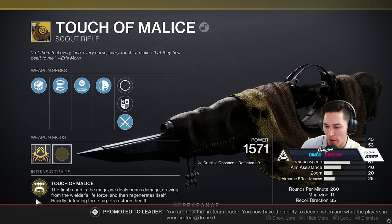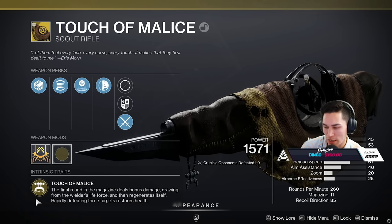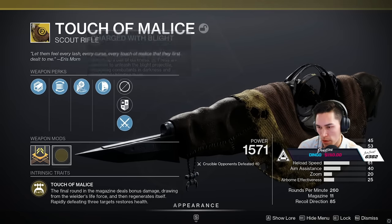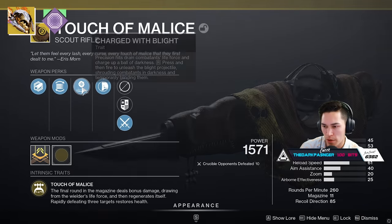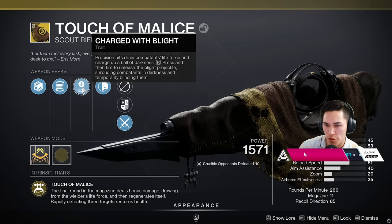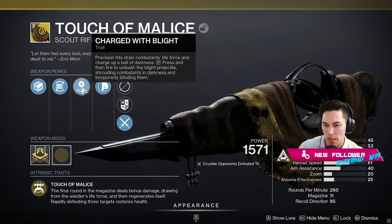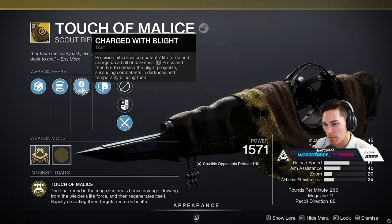Touch of Malice: the final round in the magazine deals bonus damage drawing from the Wielder's Life Force and then regenerates itself. Rapidly defeating three targets restores health. A lot of this can be offset with certain things — Loreley is pretty good, or even Devour is pretty good to pair with it. It comes with the Charge with Blight trait: precision hits strain and channel Life Force, charging up a Ball of Darkness. Press Reload then fire to unleash the Blight projectile, shrouding enemies in Darkness and temporarily blinding them.